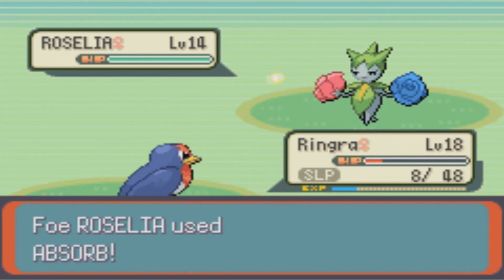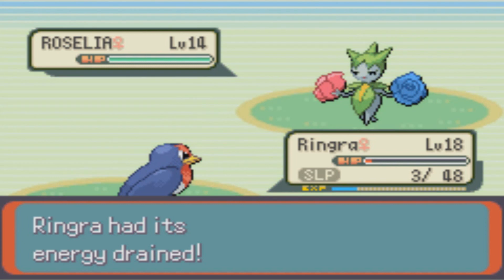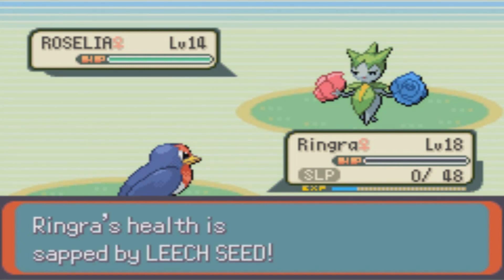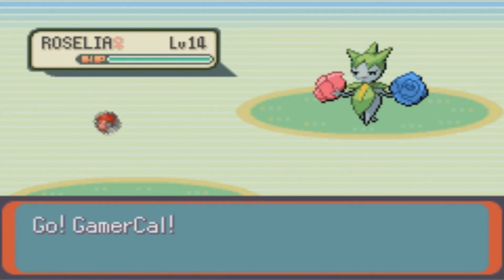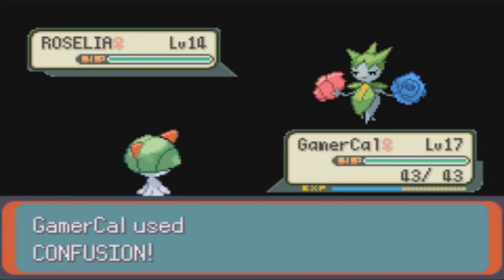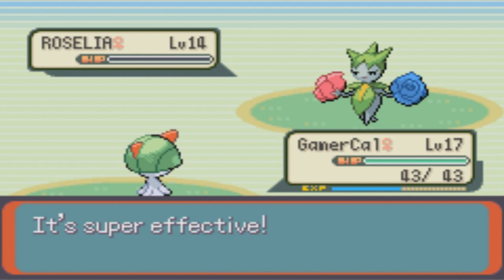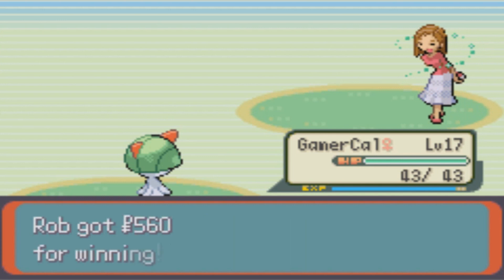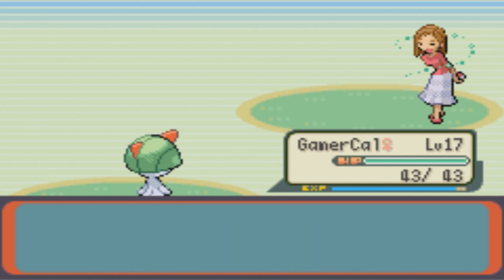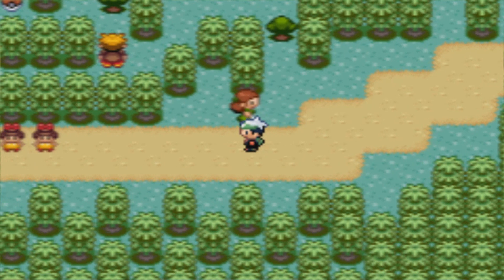Why is Ringra not waking up? It's actually gonna faint at this rate, which I really didn't want. Man, that's really annoying. Cal, you go ahead and redeem Ringra, I guess. The time when getting poisoned instead of falling asleep would have been more helpful. Okay, well Ringra's already level 17 or 18, so I guess I don't really need the experience for them as much anyway.